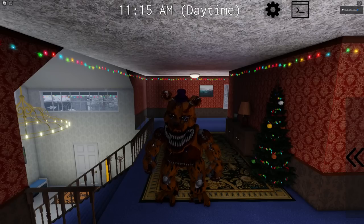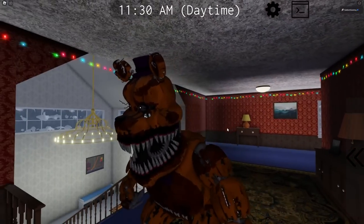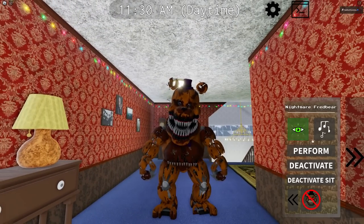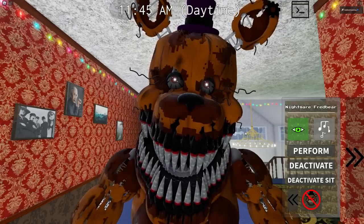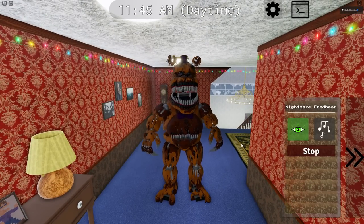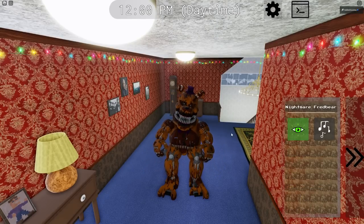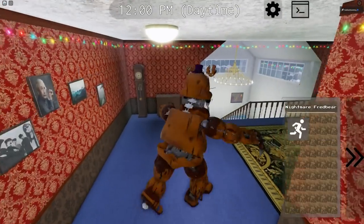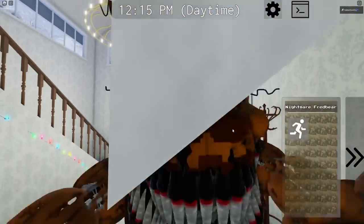Nightmare Fredbear and Nightmare are in the Harrowing Dream Game Pass. For 125 Robux, you get both of these super detailed big characters. For Nightmare Fredbear, we do have a Night Vision. We have some music. Why is he looking at me like that? We have a Perform. What's he doing? He's just taking a peek around the corner. We have a Deactivate Sit as well, and then we can stand back up — just flop back.